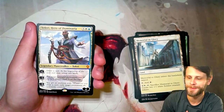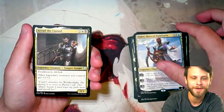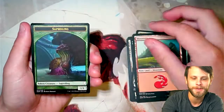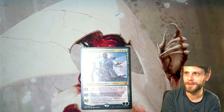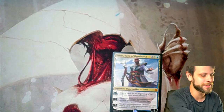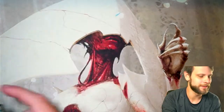That's insane! We're starting off strong, guys. We do have Arvad the Cursed, a mountain, and a Saproling token. Let's throw that in a little sleeve — this is actually a really, really good pull from my understanding. My goodness, look at that. Love it. Starting off real strong.